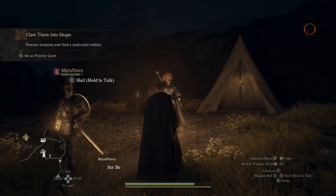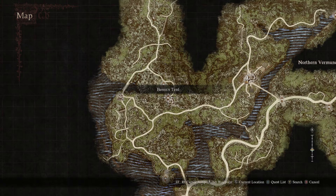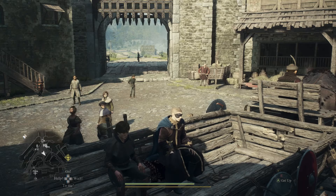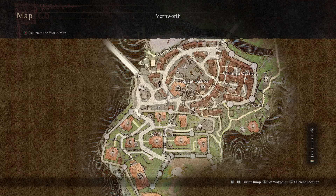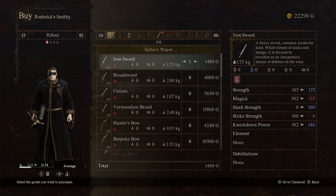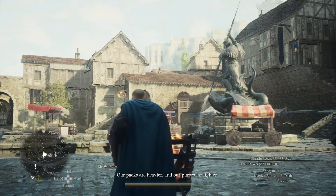It's actually pretty simple what you're going to have to do — you're going to have to get some weapons and find a motivated soldier. To find the motivated soldier, you're going to have to go over to Vernworth City. A fast way to get over to Vernworth is just take the ox cart over at Melve. Once you get over to Vernworth City, a guy named Humphrey will come up to you while you're doing this quest — I actually found him right over here in the city. Tell him about Baron, and then what you're going to want to do is find some swords. You can either find them from looting random chests or just purchase them from the vendor at Vernworth — just purchase three of these swords.